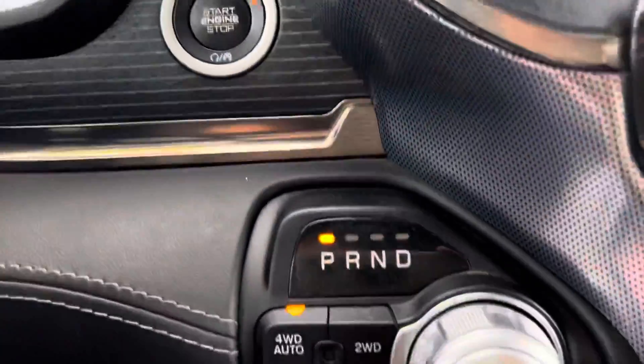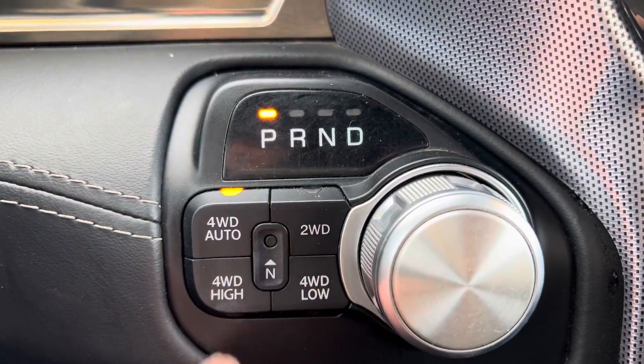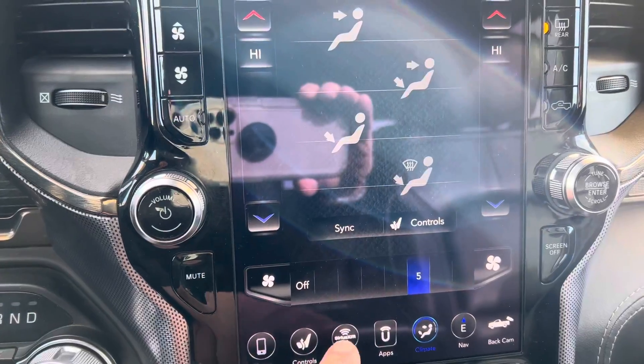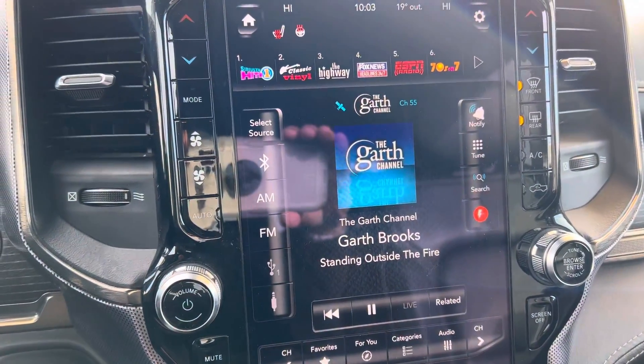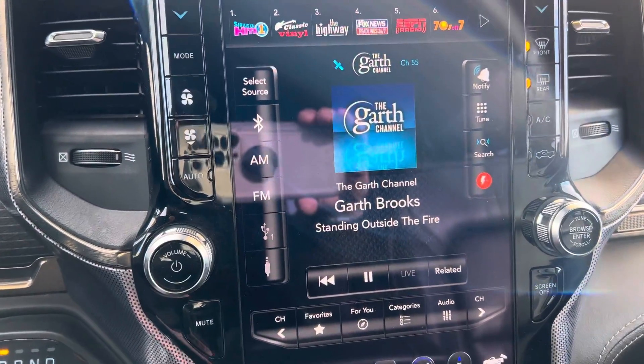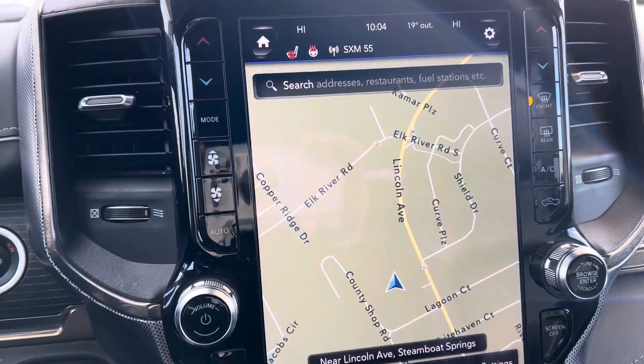This one's got four-wheel drive on demand, including four auto, two high, four high, four low, et cetera. You've got the big touchscreen, Sirius XM, in-dash navigation, and the list goes on. There's just a lot of great technology to be enjoyed here.